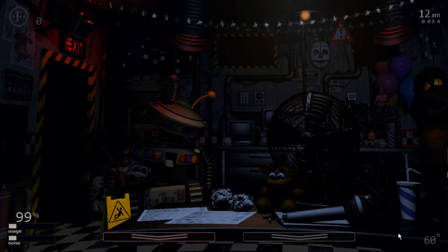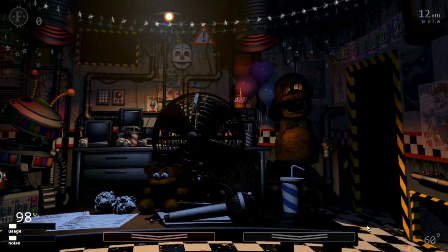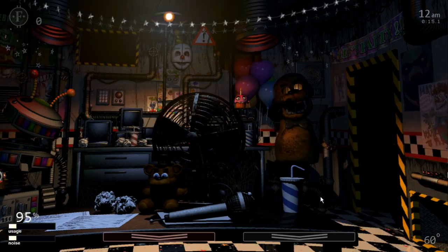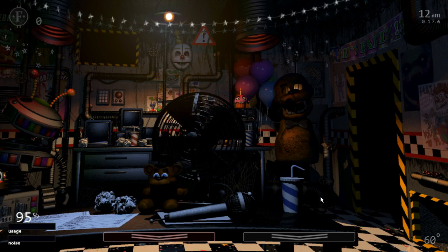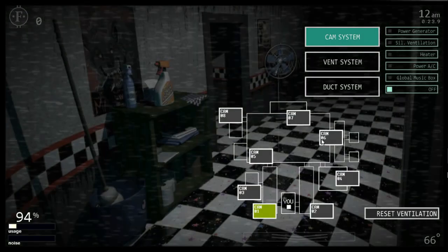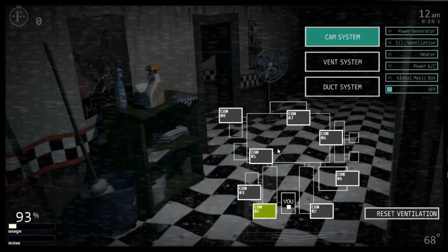First thing I'm gonna do is turn off the fan, because that's gonna waste some of my power. I need to save power. I need to find ten Faz-Coins in the cameras.